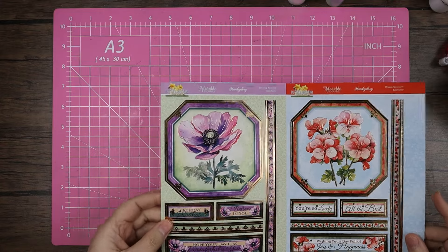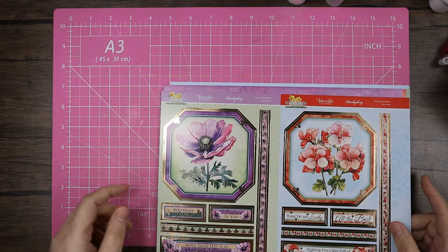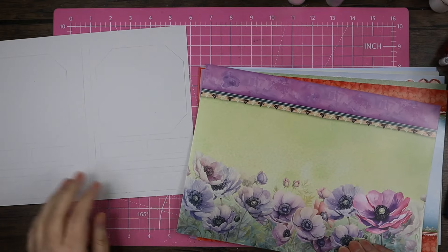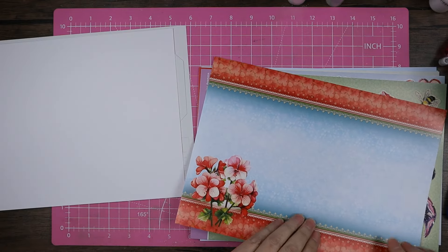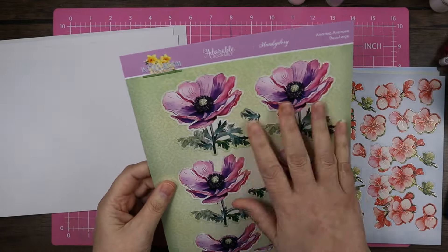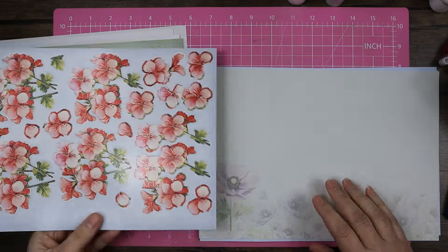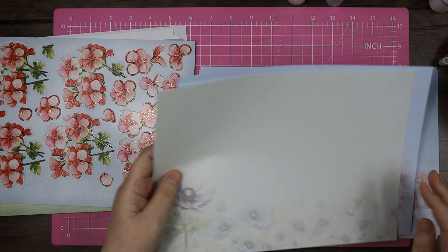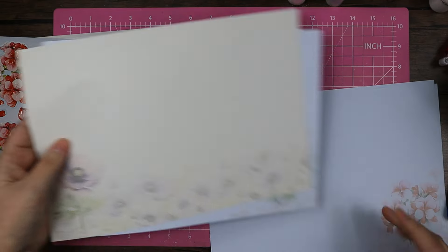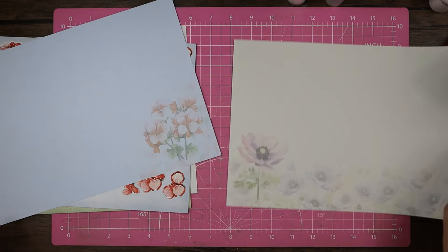In the main ultimate collection you get two sheets of each one, so you're going to get two of the anemones and two of the geraniums, plus all the others. You also get two of the beautiful matching printed sheets, and then for those others you get the Deco Large page. You don't have to use all of it on the actual topper — it will match the printed sheet as well. It's all foiled beautifully, as usual with Hunky Dory, and then you get two each of your inserts — in this case I did get three of the geranium ones.